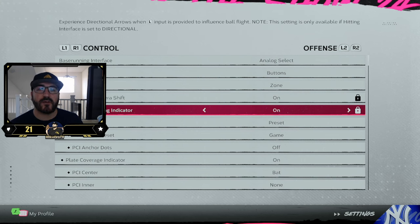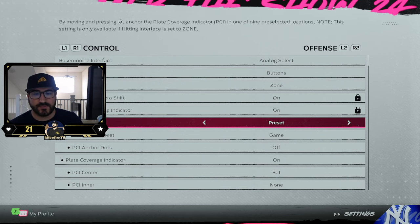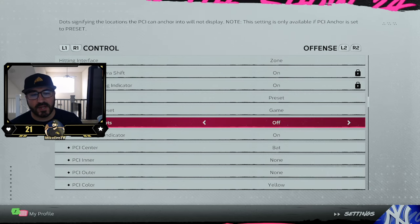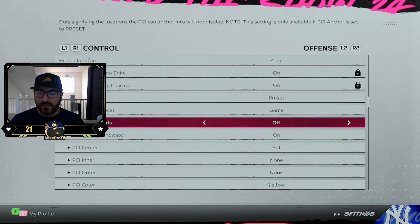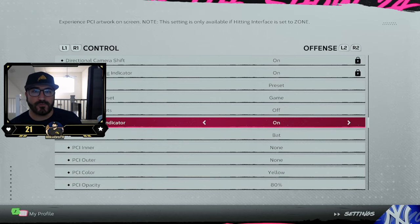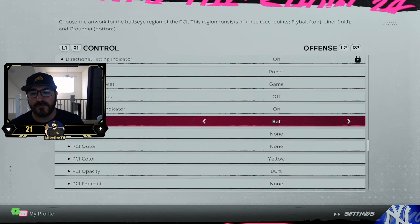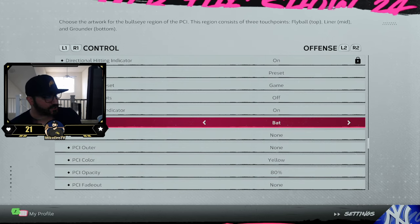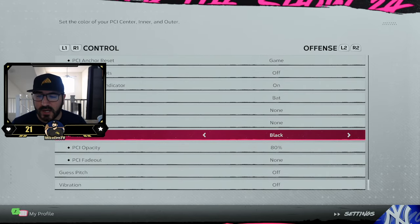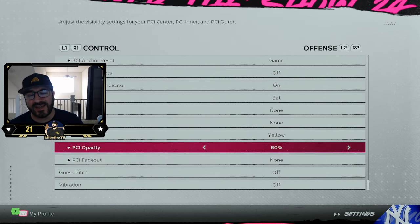Zone lets you control the entire strike zone and move a PCI — the Plate Coverage Indicator — around the plate. PCI Anchor is something they added in recent editions of MLB The Show. I keep mine as Preset and Anchor Reset to Game so I don't have to keep changing between at-bats or between innings. PCI Anchor Dots I don't need on. Plate Coverage Indicators on — that's very important so you can see where you're moving with your joystick. For the PCI center, inner, and outer, I prefer the bat — it makes me feel like I'm swinging a real baseball bat.